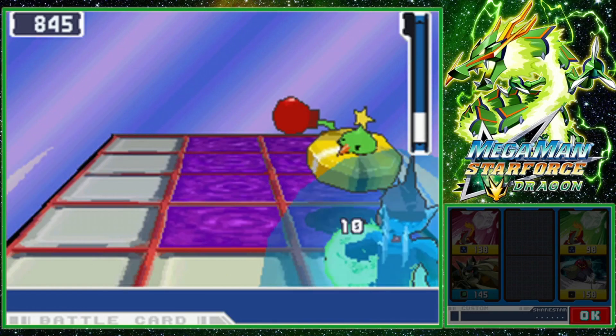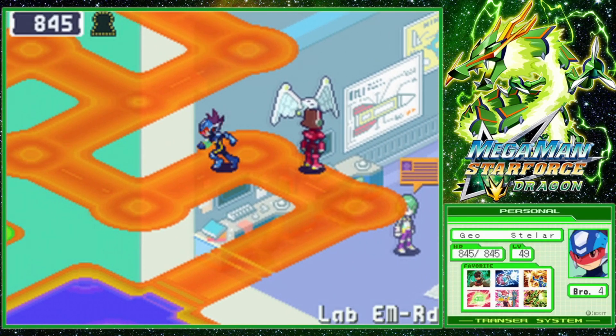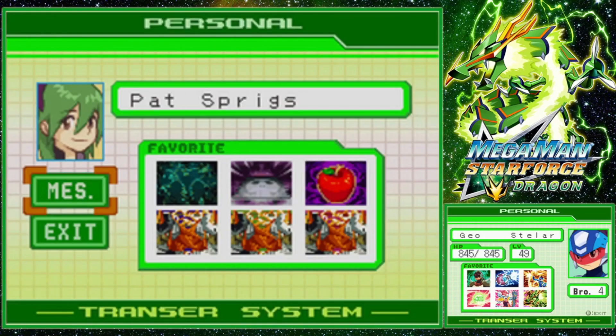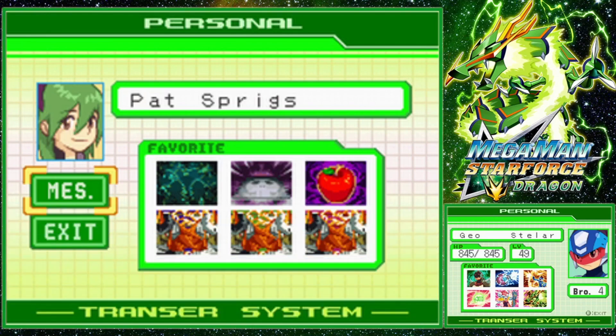Oh, these guys float off the air — very rude. Where is the bird? What's going on in Pat's Transer? This is really neat. Pat has the three Gemini cards as his favorites, but those other three things that are his favorites are the match-only cards that you can only use when you fight real people online.